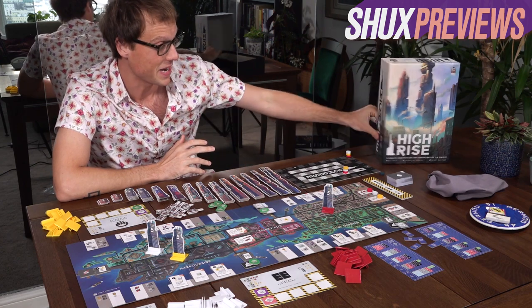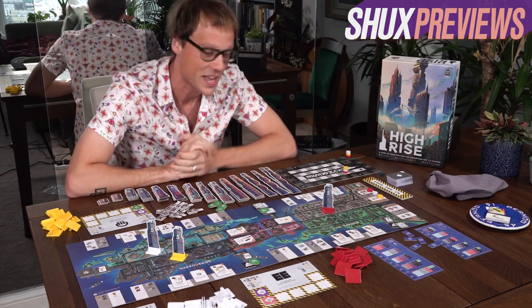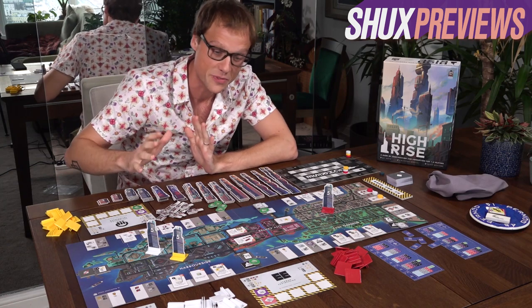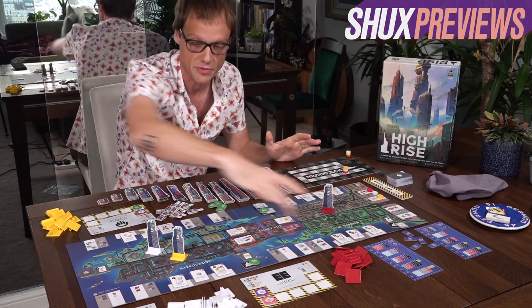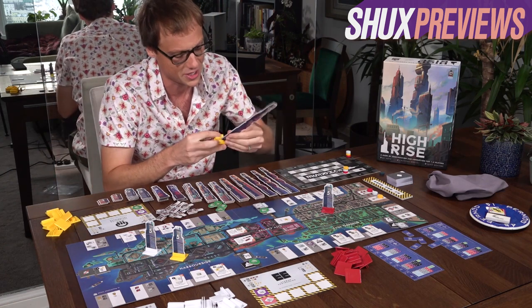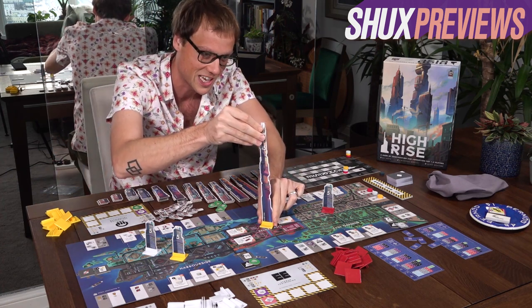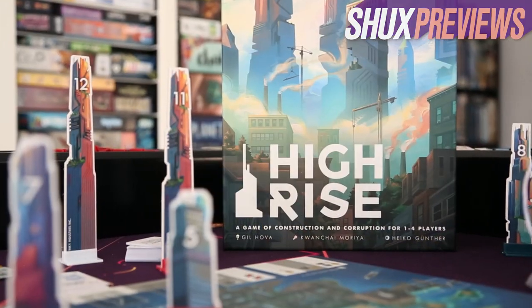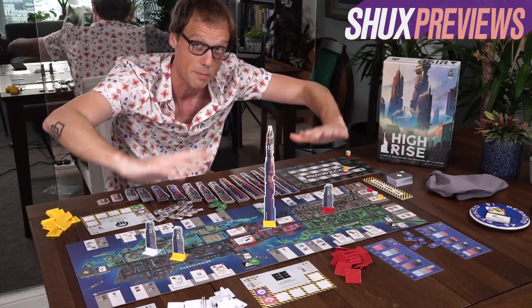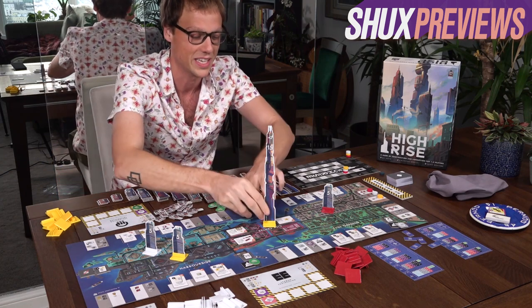Next up we're looking at High Rise by Formal Ferret Games, designed by Gil Hover. You know a game from Gil is going to be a little unusual and funny. This is kind of a game in the vein of Monopoly or Lords of Vegas — I've set up a three-player game. We can see this New York-looking place on the board, and as you can see from these lovely and occasionally huge three-dimensional towers, this is a game of building 3D towers. You can even put spires on top just like real towers.